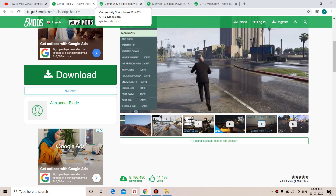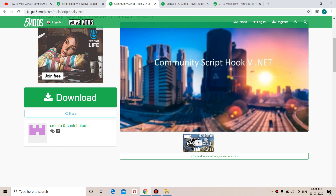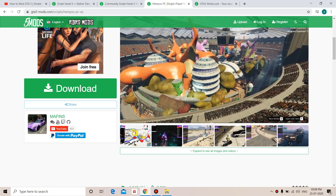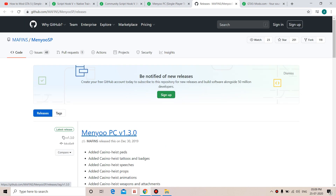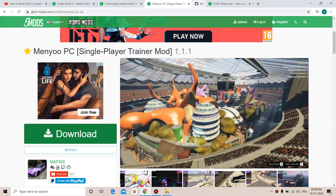You also need to download another file: 'Script Hook 5 .NET'. You have to download this as well — you'll find the link in the description. Download the latest version; I've already downloaded it. Then you have to download the trainer — 'Menu PC'. You'll get that link from the description too. Without the trainer you cannot mod the game. Download the latest version.